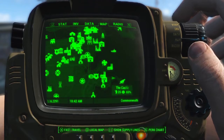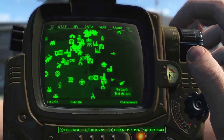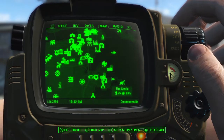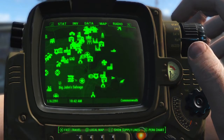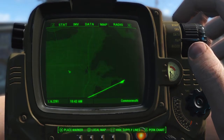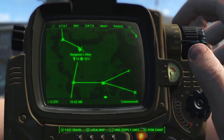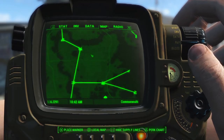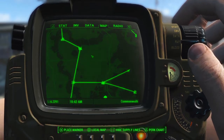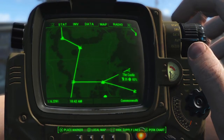Preston had been giving me various settlements to unlock, and then he reached a point where he said we need to retake the castle. So he was waiting for me here, and that's what we did. Looking at the settlement map, it was quite a distance from Hangman's Alley — quite a haul to come all the way across Boston, across the Commonwealth, to get to the castle.